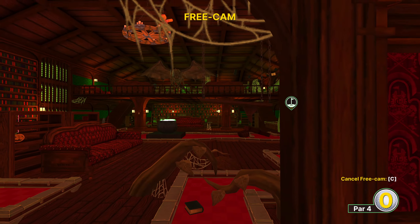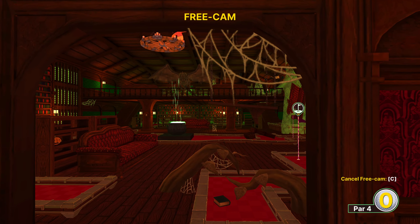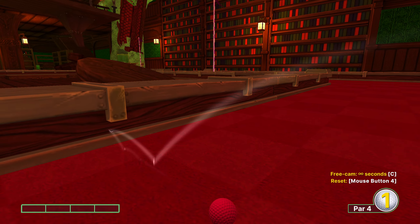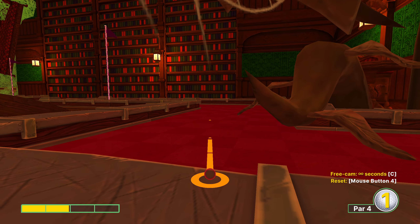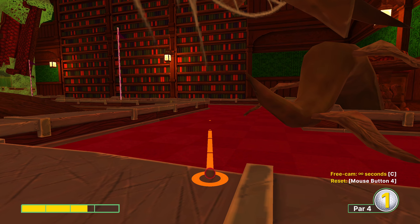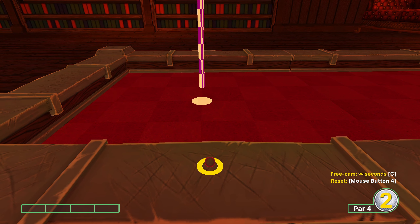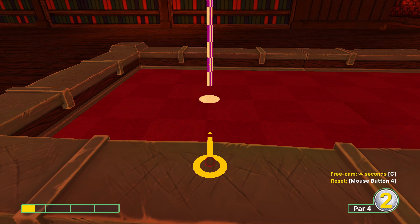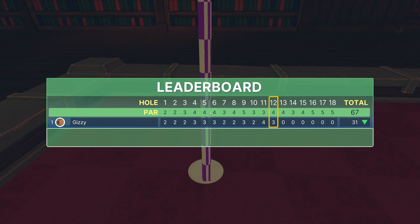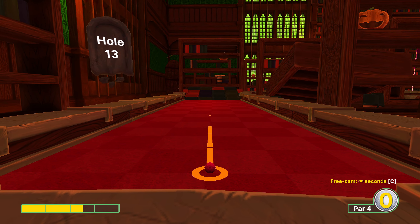Hole twelve: I found the easiest reference is if you look just above the ramp there are some green jars in the distance — basically where that disappearing point is. If you aim full power at those green jars it puts you in a nice position over here and you can go for the two. However, I'm going to go for 2.5 power halfway between the connecting lines and the right-hand side of that corner, which puts me close to the hole without risking bouncing out, leaving a nice easy birdie putt.